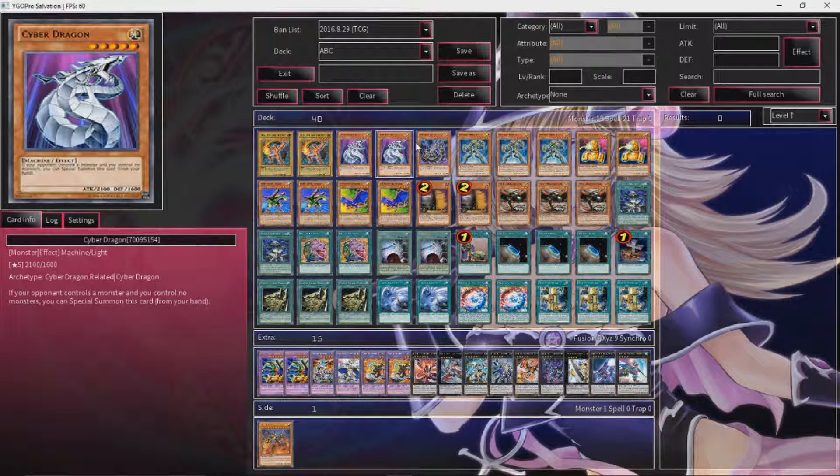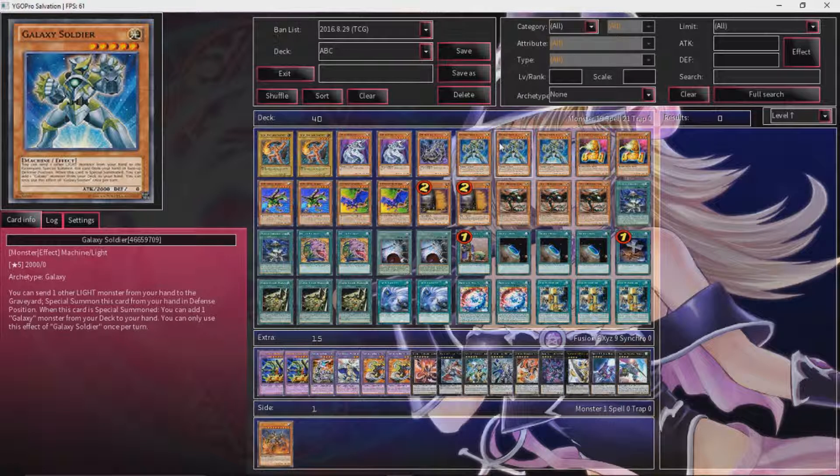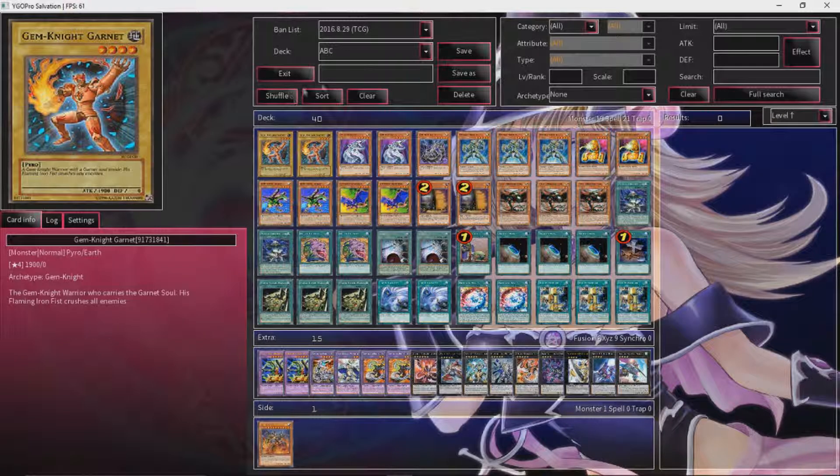Triple Cyber Dragon is pretty standard — you can summon him if you control no monsters and your opponent controls a monster, but besides that he's just there to hit the graveyard or make a Chimeratech attack. And then Galaxy Soldier — Galaxy Soldier is great in this deck because you just discard one other light monster from your hand, special summon this card in defense, and if you special summon him, you can search out another Galaxy Soldier. So he's basically a three-card Cyber Dragon Infinity because you discard two light monsters and he searches one more Galaxy Soldier. Very easy to just plop down Infinity.